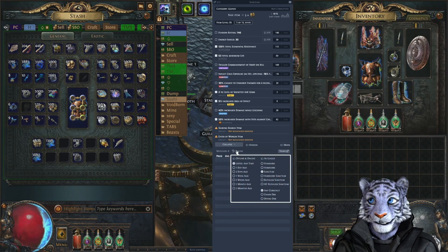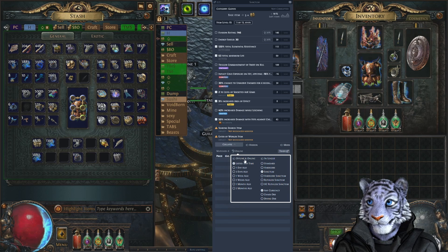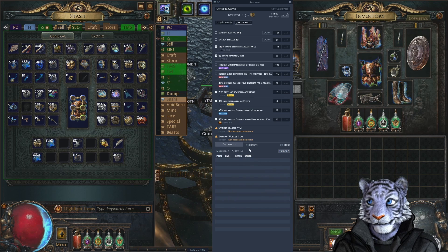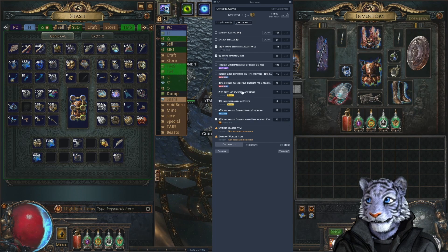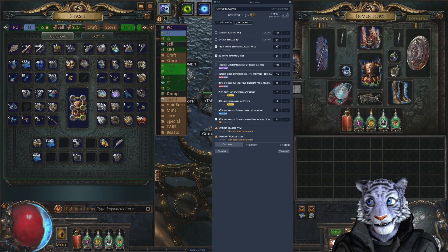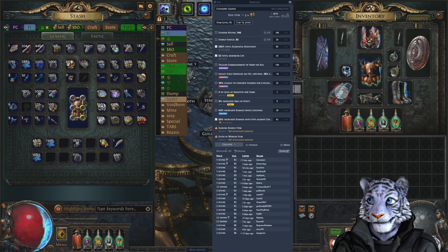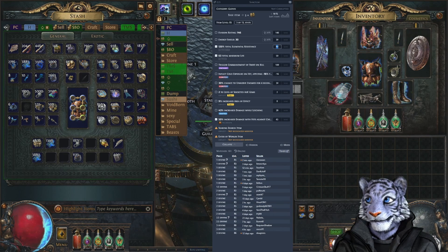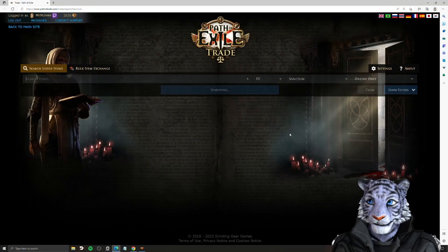One thing I didn't show in the last video - when you mouse over 'online' you can change the league, currency type, and time posted. We're going to click 'offline and online' and we notice there's still no results. The next plan is to turn off the AoE and reduce the resistance and life a little bit. Now there's a lot of results. Setting this back to online there's still 161 results - we don't want to dig through all of those, so we raise the res back up. Now there are 46 results with only four showing, so we click the arrow to open it up.